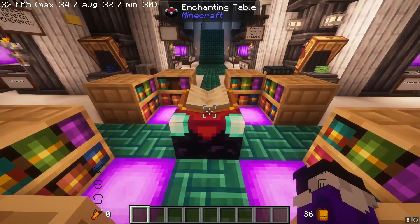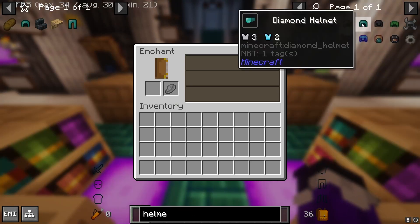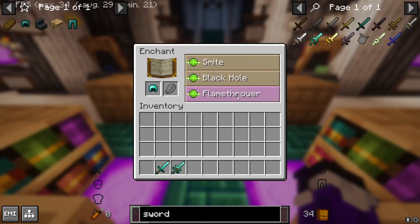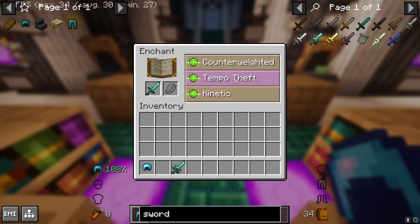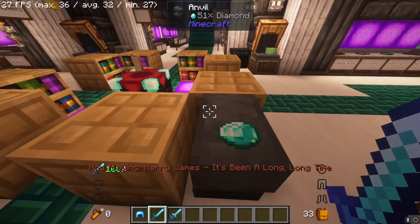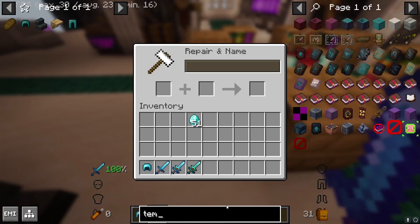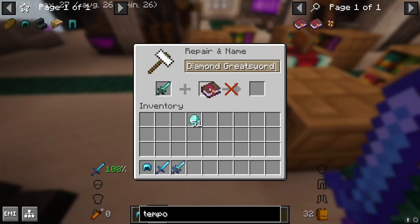First off, and most obviously, I've changed how the enchantment table works. Now when you use it, instead of placing bookshelves around it to increase the chances of good enchantments, you now unlock enchantments by placing enchanted books and chiseled bookshelves around the table. You can then scroll through your hard-earned collection and decide which enchant you'd like to apply to your item. However, due to this feature, I've also removed the ability to enchant via the anvil — don't want you bypassing it — because through the table system you can actually use it multiple times.